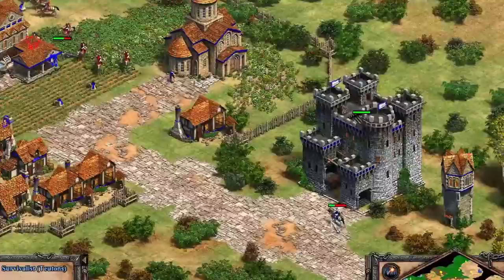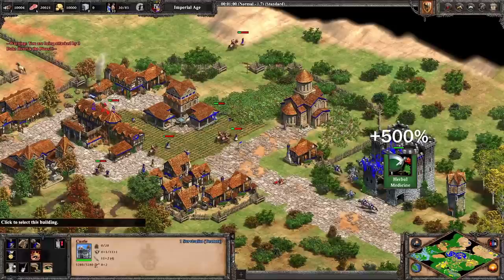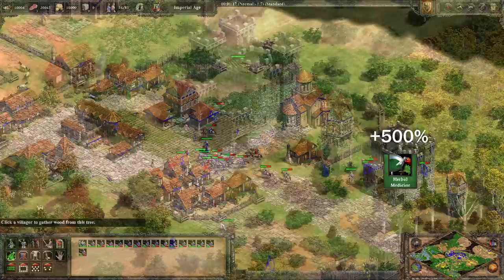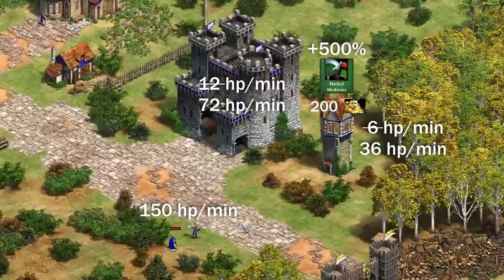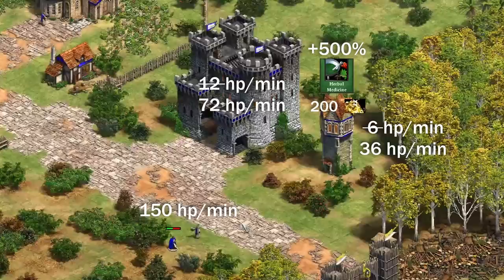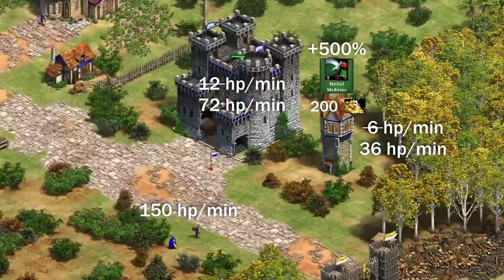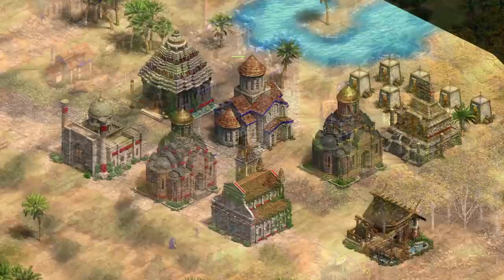There's just one more tech in the monastery: Herbal Medicine. This is the only tech here that has nothing to do with monks. It increases the passive healing of units in buildings by 500%. Though this is a lot, healing smaller numbers of units with monks can still be faster. Units inside Town Centers, Towers, and Donjons heal at 6 HP per minute, and inside Castles and Keeps, that's doubled to 12 HP per minute. With Herbal Medicine, the rates are multiplied by 6 — to 36 and 72 HP per minute. Monks heal at 150 HP per minute, so for the cost of Herbal Medicine, you could have two monks which will be very effective at healing and have other uses as well.